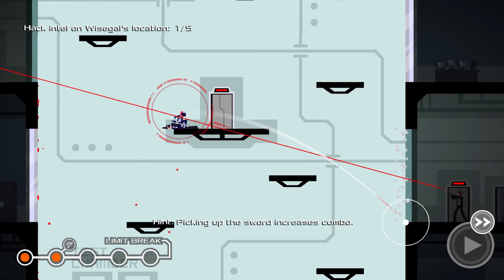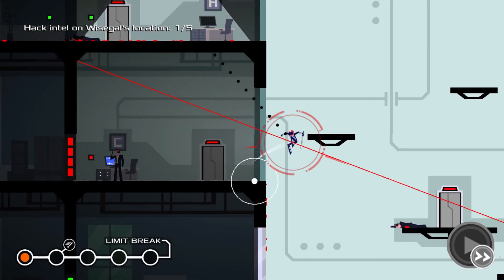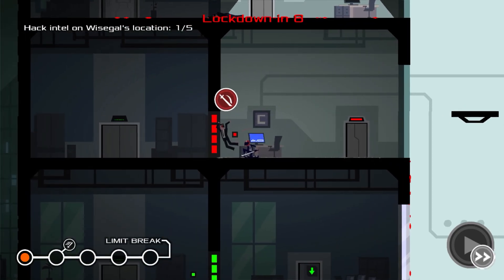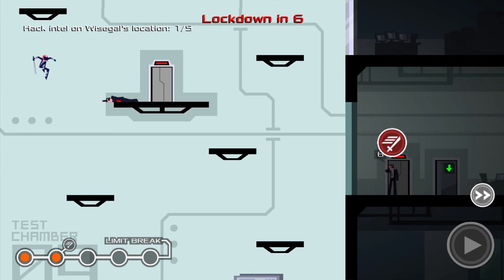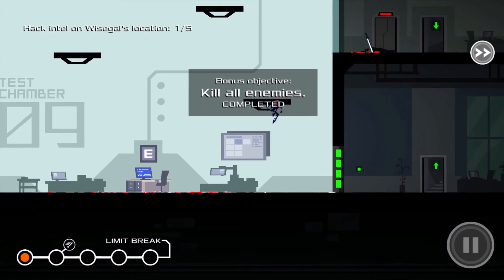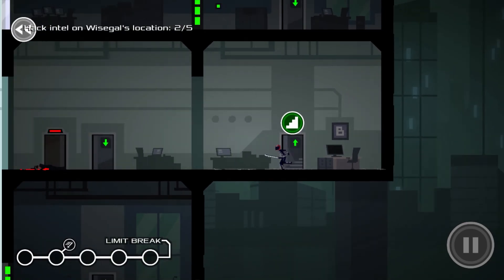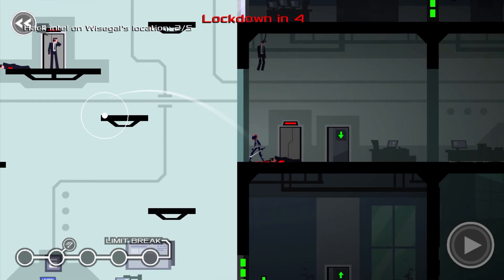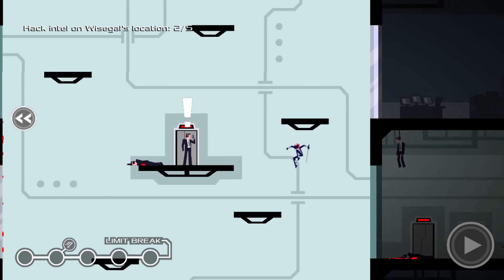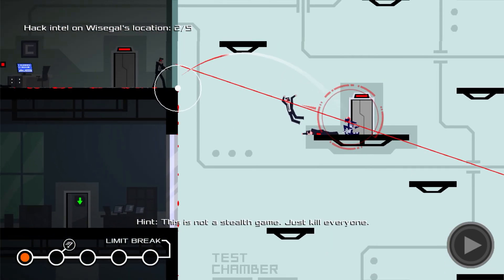There we go. Can I get up here? Not really. I'll cut him and leap — gotta get this guy. Throwing the sword is still pretty useful. This tells me more and more people are gonna keep showing up as I'm hacking these terminals. No alarm — thank you.